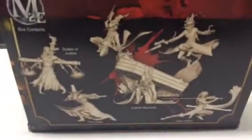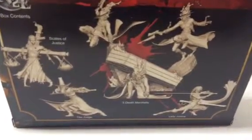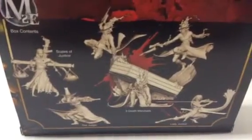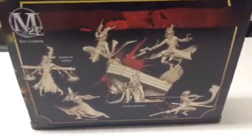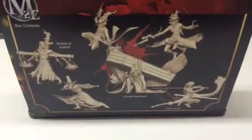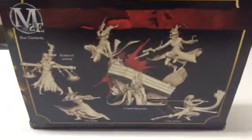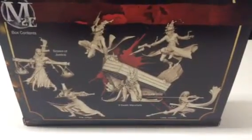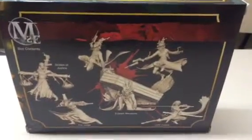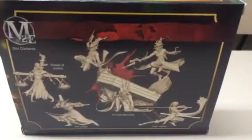The Judge is actually pretty good. He's got pretty good movement and resilience. He has a zero action that can push his teammates up to five inches. He's got a sword with a gun built into the handle — both are about average attacks. He's got some good special skills and rules to deflect damage off of him.